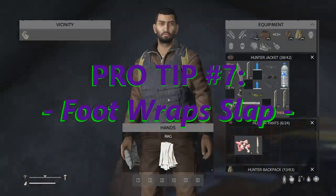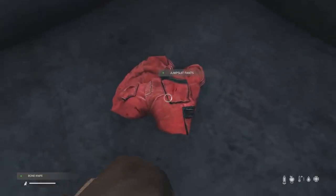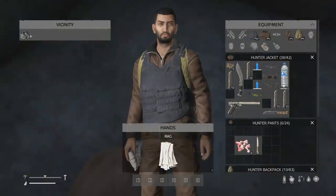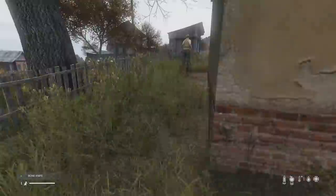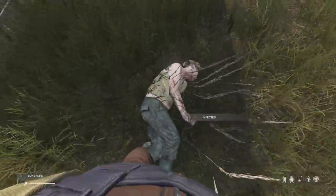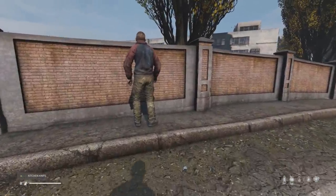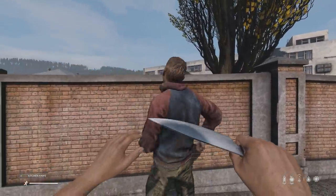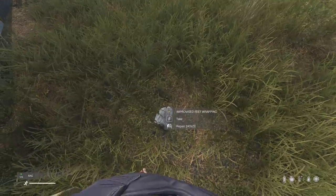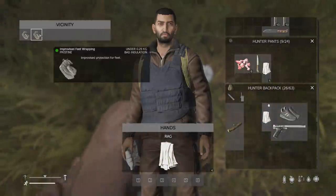Foot wraps are pretty OP in DayZ and can be crafted with just two rags, meaning that most useless pieces of clothing you find on the floor can be broken down to craft them. They are difficult for other players to hear, and very quiet to infected too, allowing you to sprint-crouch up to infected to stealth kill them. As a comparison, boots won't allow you to stealth kill on concrete even at normal crouch speed, so foot wraps are incredibly powerful compared. They are also repaired very easily with rags or the white sewing kit, but crafting two rags is probably the best way to repair them anyway.